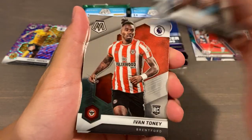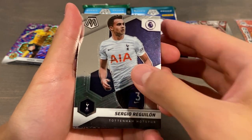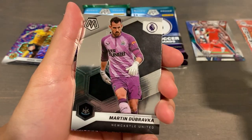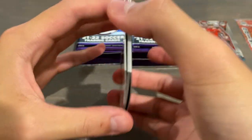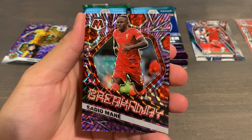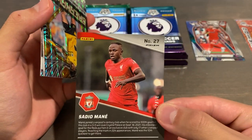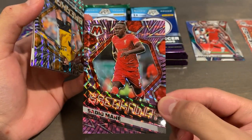Tarkovsky. Trincao. Foden. Tony. Barnes. Saeed Bin Rama West Ham. Sergio Reguilón. Mason Holgate. Jacob Ramsey rookie. Martin Dubrovka. And — oh my God — Breakaway insert of Sadio Mane for Liverpool in the purple parallel! Let's go! Purple mosaic parallel, this is going to be out of 50, and this one is numbered 42 of 50. Bayern's latest signing.